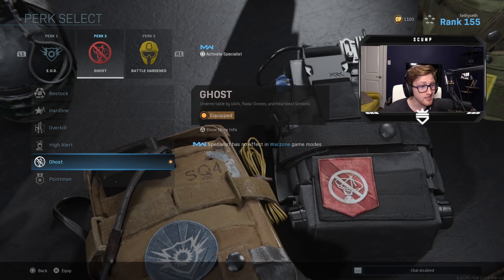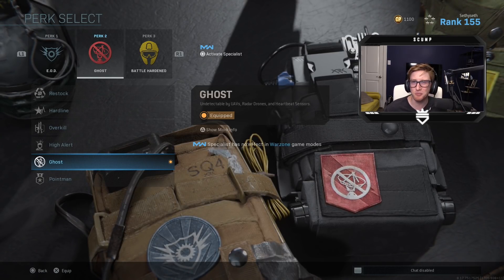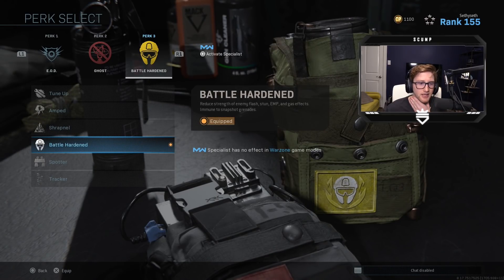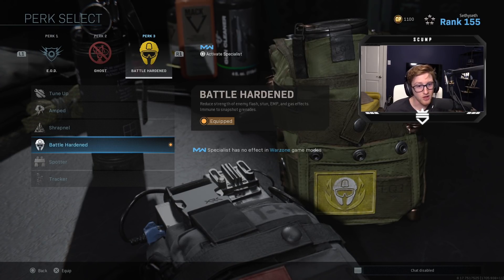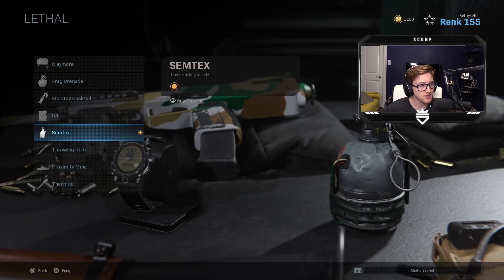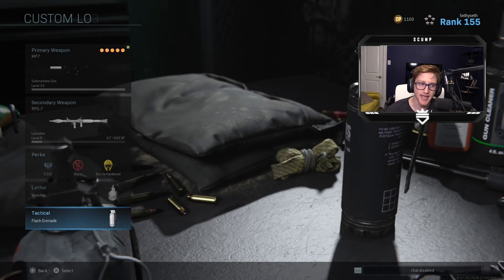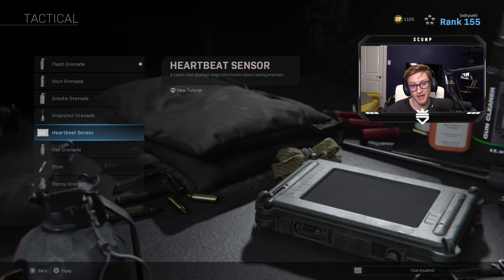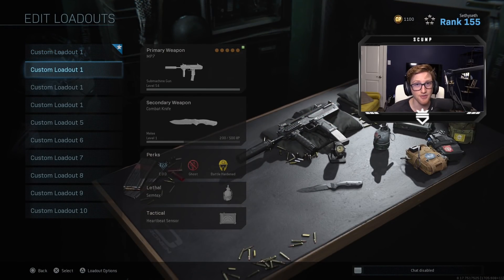Ghost — this one's huge, probably the most important perk for Warzone. Undetectable by UAVs, radar drones, and heartbeat sensors. The ones really applicable are the UAVs and heartbeat sensors — you don't want to pop up on those; people are gonna sprint at you, people are gonna third-party you. Next is Battle Hardened — reduces strength of enemy flashes and stuns. Those are the main two; gas effects can be a little annoying but you really want to reduce those flashes and stuns. Semtex just because I like it — you could also opt for C4 to take out vehicles. And flash grenades, I think it's the best tactical by far. Or you can go with the heartbeat sensor, but if people are wearing ghost it becomes iffy — you could run in somewhere and die because they're not showing up.